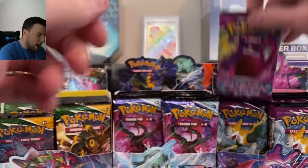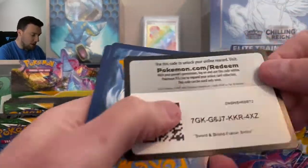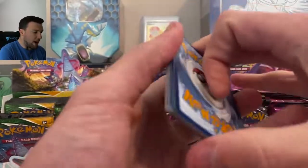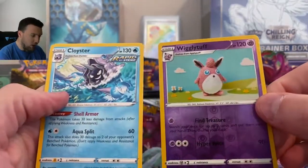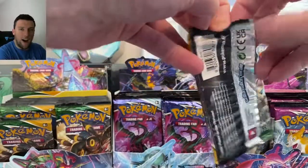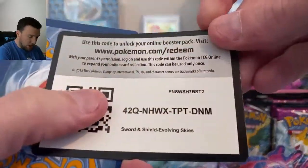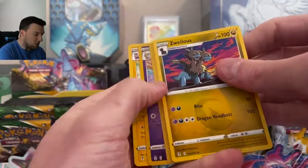Castform and Abomasnow. Back to Fusion Strike — we should be going on a run here of white Code Cards, and we do. Darkness Energy, Wigglytuff, Cloyster — Non-Holo Rare. We started off on absolute fire, and we've hit the part of the booster box where all the white Code Cards out of Fusion Strike are going to start coming through.